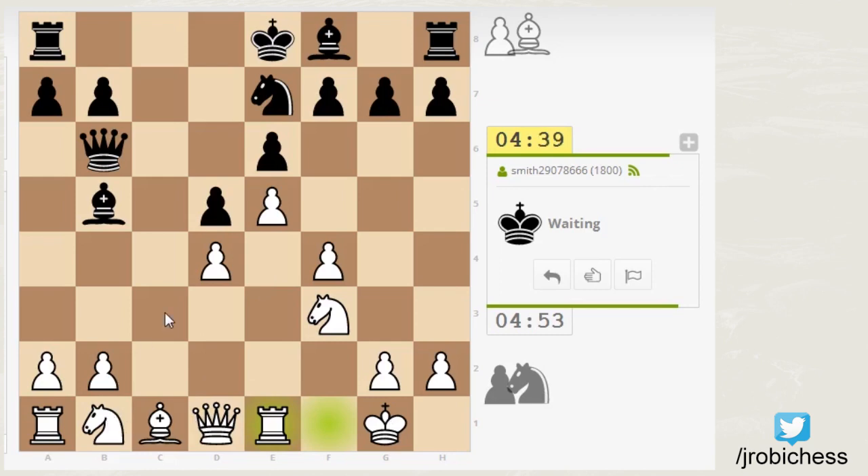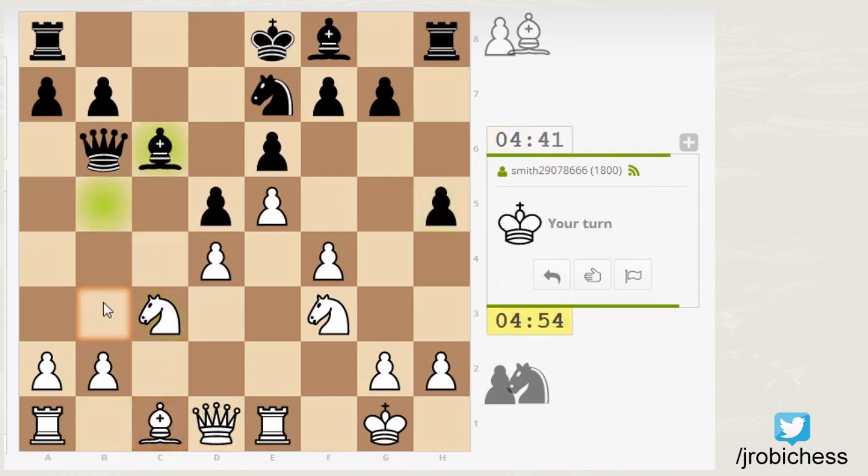At least with my knight to C3, I'm attacking the light square bishop. The only defender is the queen. Better be careful, because I can swing my queen up to B3 pretty darn quick. Which I don't want to do right now.